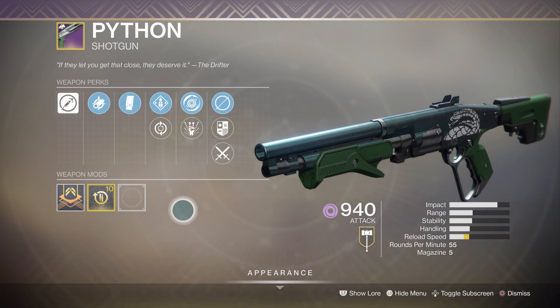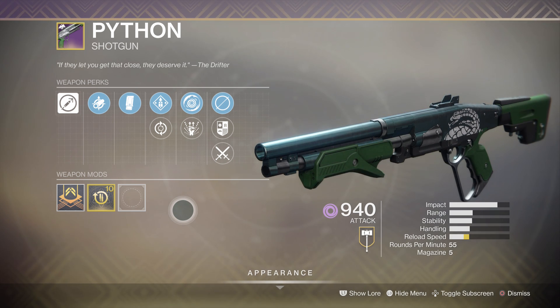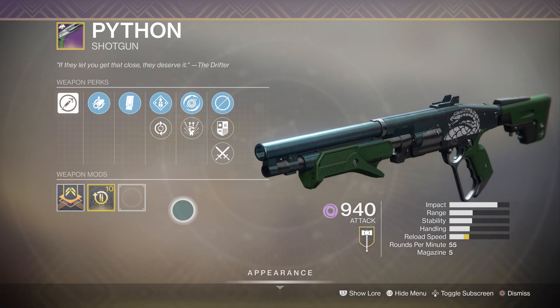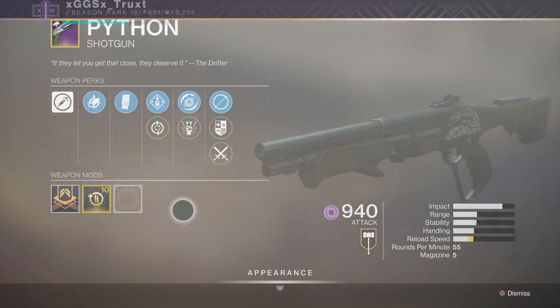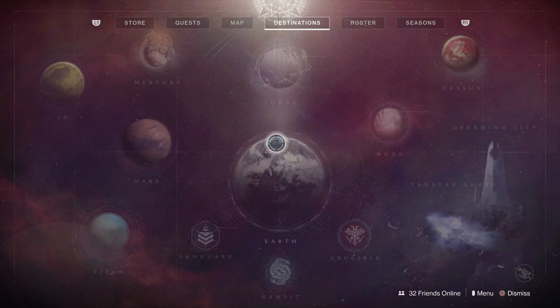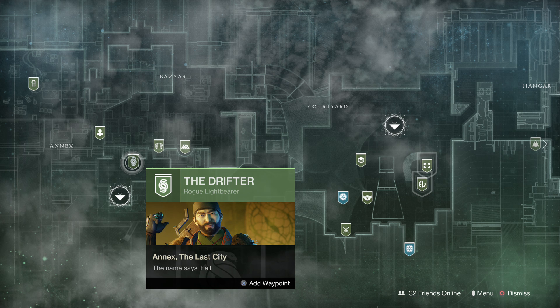Welcome back to the channel. In this video I want to go over how to get the Python shotgun and give you guys some tips on how to get this thing a bit faster. This is the new ritual weapon for the Season of the Dawn for Gambit. To get this, you want to grab the Spitting Distance quest — you can get that directly from the Drifter over in the Tower. Once you have that, you can jump right into this quest line.